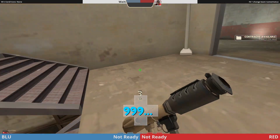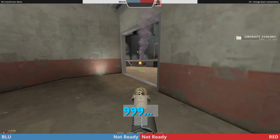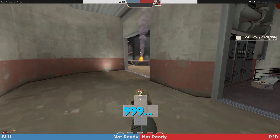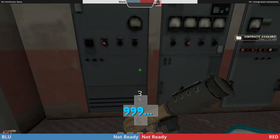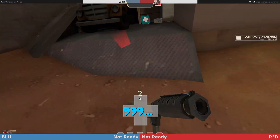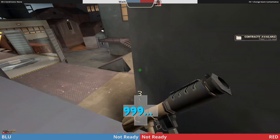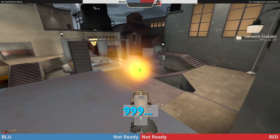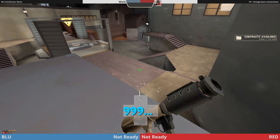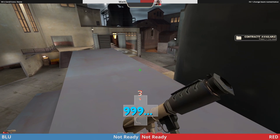The difference between these mids is what your soldiers do. On mid 1, which I'd recommend as your standard, your roamer is going to play in your house, passive spamming and reloading rockets until an opportunity presents itself to go in for the jump. On the other side of the point, your pocket is going to play on their crates and draw attention, making sure nobody can walk across into you guys.